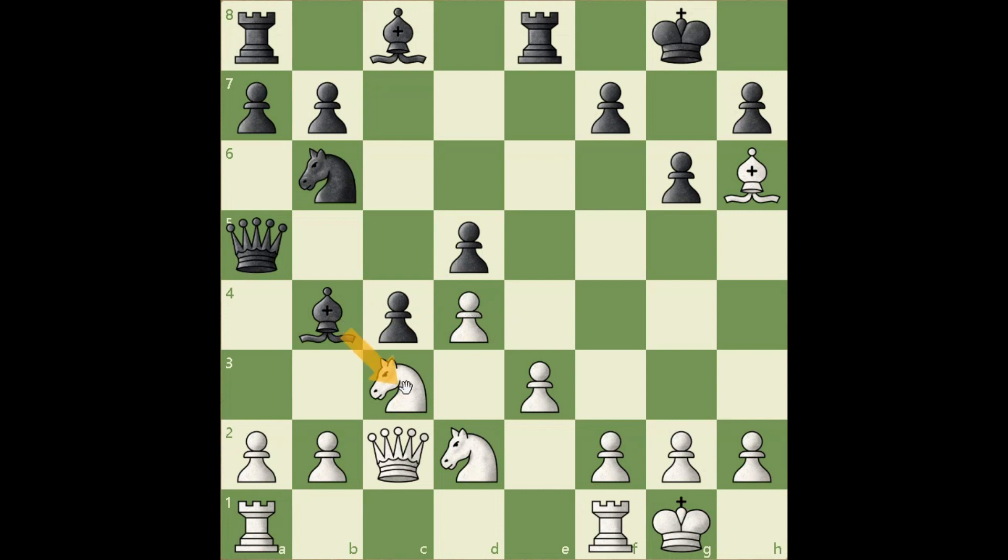Black wants to take on c3, and after takes, play knight f4 and put pressure on the c3 pawn.